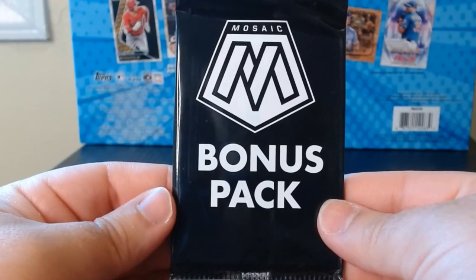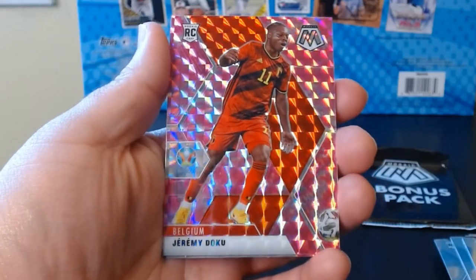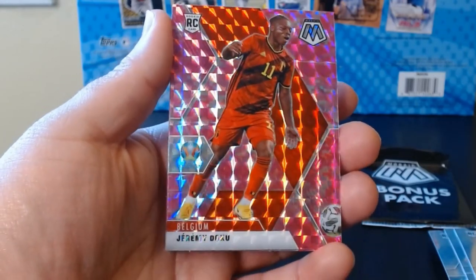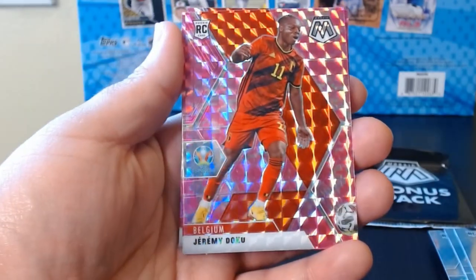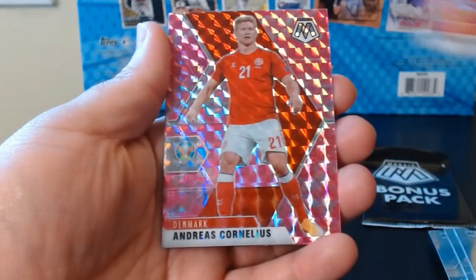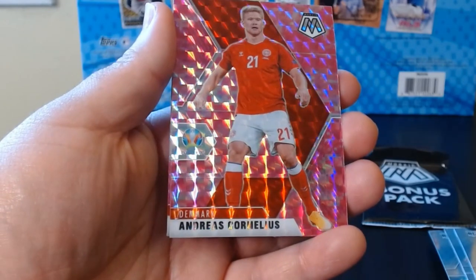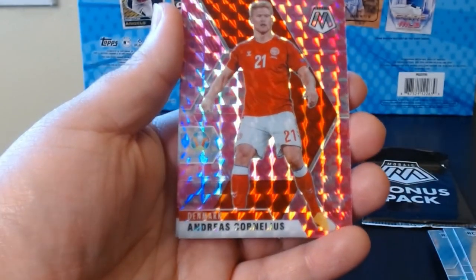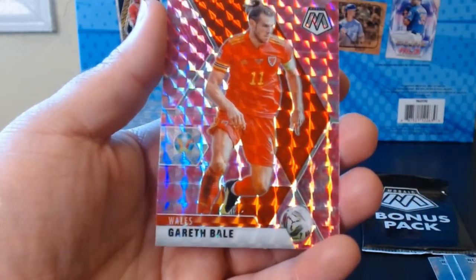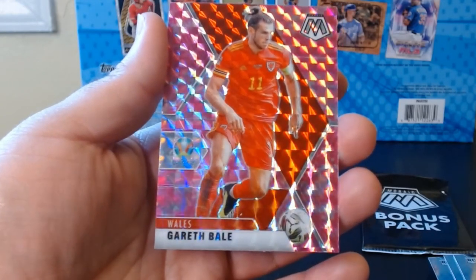Let's get into the first of the bonus packs — we got two of them. I guess these are all pink Mosaic in the bonus packs. We need some big names to help us here. Jeremy Dokou rookie from Belgium, Andreas Cornelius from Denmark. And hey — Gareth Bale! We'll take that Gareth Bale on the pink Mosaic — that's a nice looking card.